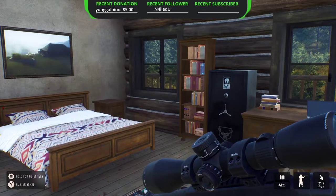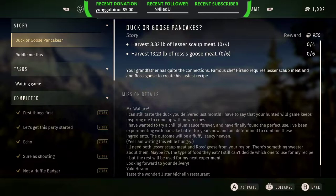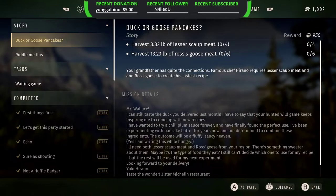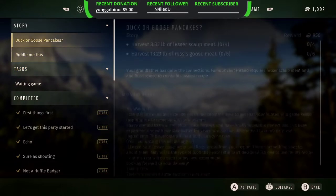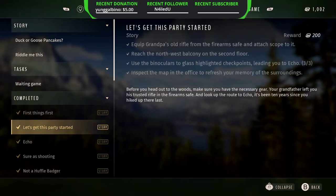Tip number one: do your objectives, do your missions. This game does not have a level wall, so the way you get better guns and progress is by doing your missions. Do the little story missions, do the little side missions. You can see over in the top right they all have a reward — like this one will pay me 1300, this will pay 950, this will pay 950, that pays 150, 200. So you're getting paid for basically doing what you're already going to be doing anyway, which is hunting.